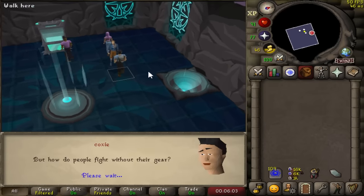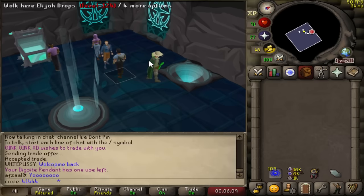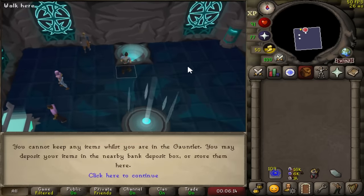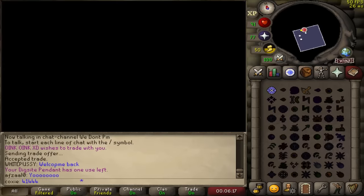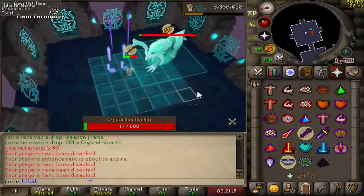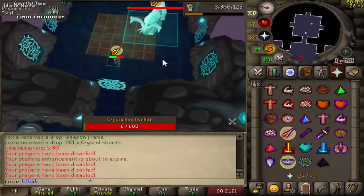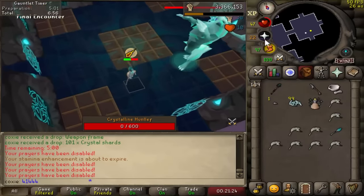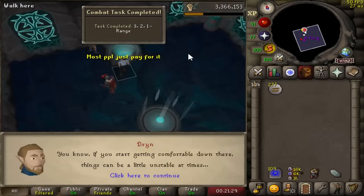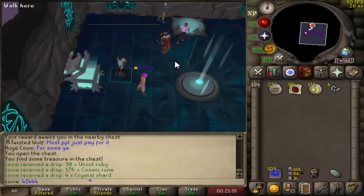As a reward from the big day of range training, I'm going to do some Corrupted Gauntlet. I absolutely love this content and I've been looking forward to the pet hunt since I started this series, but I didn't want to actually start it until I had 90+ range, mage, and some decent melee stats. We finally have those now. First KC out of the way - pet rate from regular Gauntlet is dumb and nobody should ever hunt the pet from regular Gauntlet. Off to CG we go.